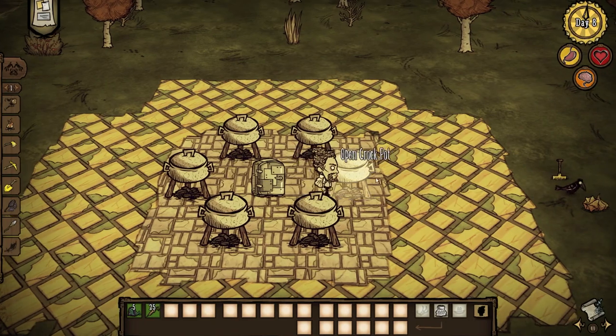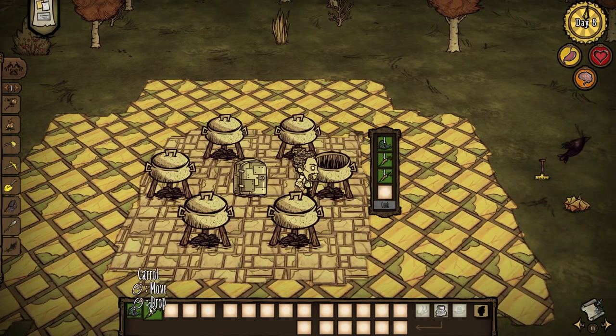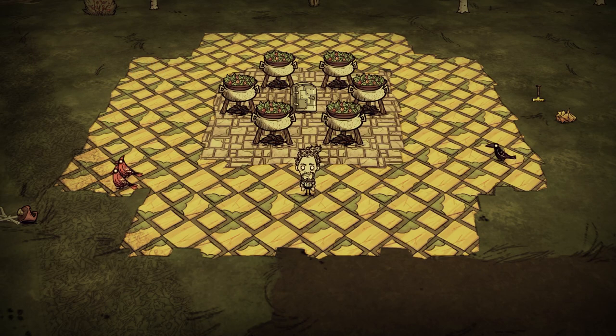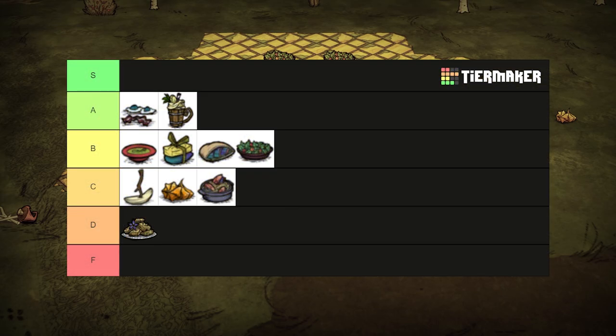With a piece of leafy meat and three veggies, beefy greens act like the beyond meat of the Don't Starve world. 40 health, 75 hunger, and 5 sanity is nothing to scoff at. The only problem with this dish is that Wort can't eat it, despite the fact it contains no actual meat items. B tier.